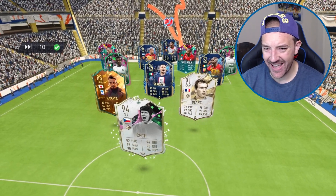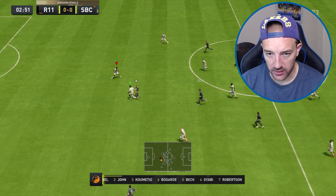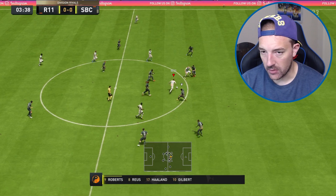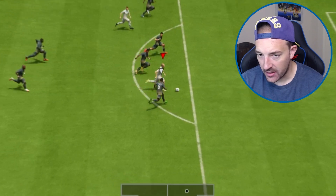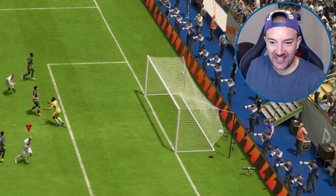All we have to do is score with Haaland's weak foot. We need to not concede. Marco Reus through to Haaland — right foot, right foot — come on. That is his right! Challenge two complete.